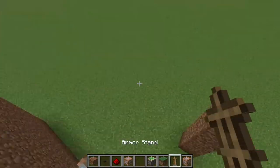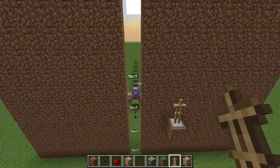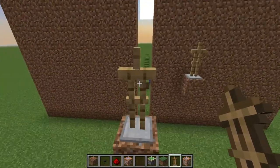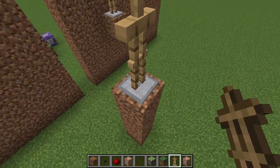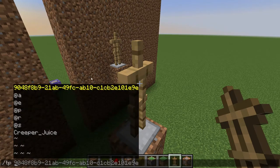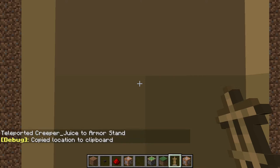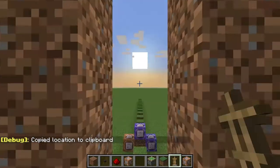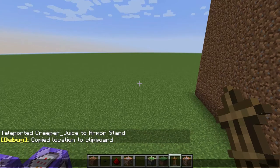Place an armor stand facing your credits area — make sure it's facing exactly the right direction. Then run slash TP, look at the armor stand, run /tp and then tab — one of the autocomplete options will be a long string of characters. Press Enter. Then press F3+C quickly — don't hold C or you'll crash, that's a debug crash shortcut. You should get a 'copied location to clipboard' message.